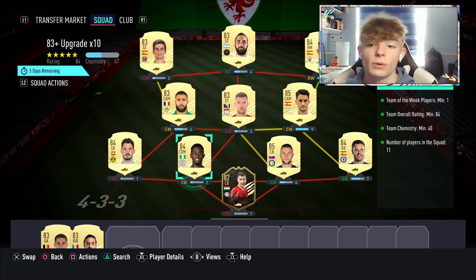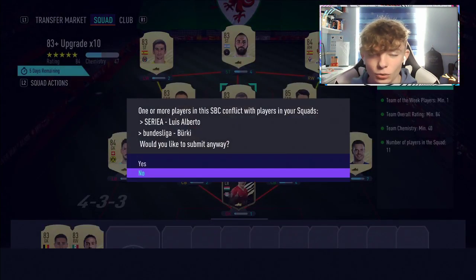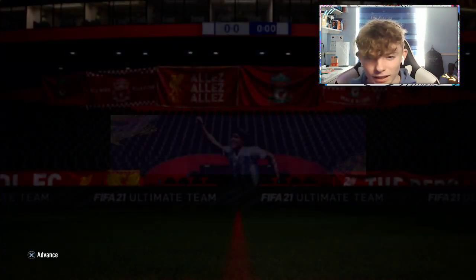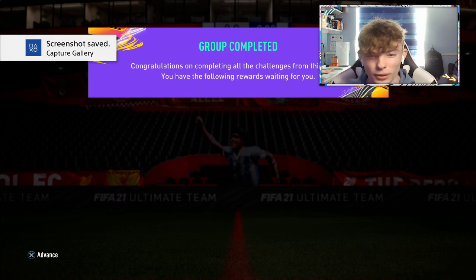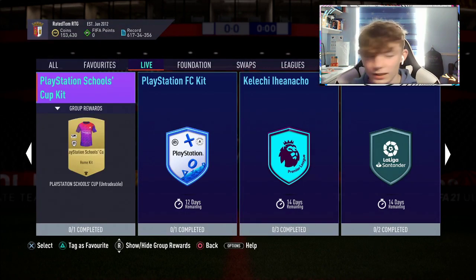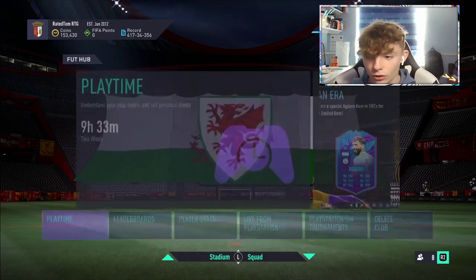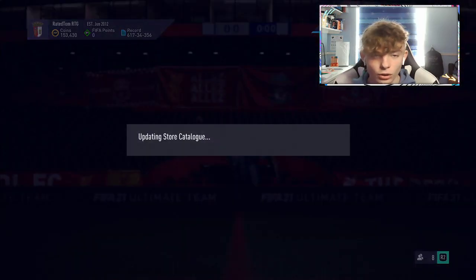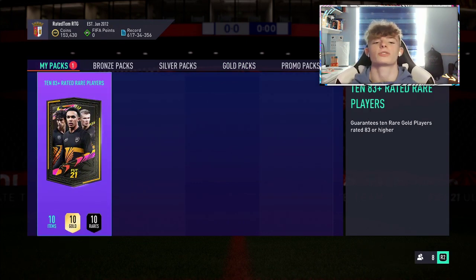Like I said, if you do enjoy the video, make sure you smash like and subscribe to the channel. So here we go — 10 times 83. I've done one of these before. I can't recall who I got. I'll just screenshot this for the thumbnail. I think it might have been a goalkeeper — maybe Lloris or something like that. Anyway, let me know who you get in yours. I've got 150k to my name, so I need some fodder if I want to do an icon pack. Come on EA Sports, give us something special. Mbappe would be brilliant because I already have him tradable, so I could sell him and definitely get an icon pack done.